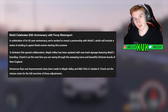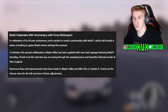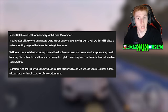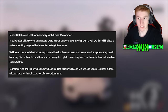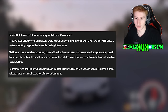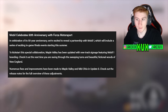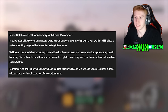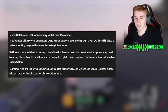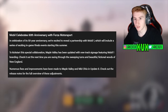Forza Motorsport now has a partnership with Mobil 1 to celebrate their 50th anniversary. This will include a series of exciting in-game rival events starting this summer. To kick it off, Maple Valley has been updated with new track signage featuring Mobil 1 branding, and numerous fixes and improvements have been made to Maple Valley and Mid-Ohio in Update 8. Interested to see what that partnership brings in the future.